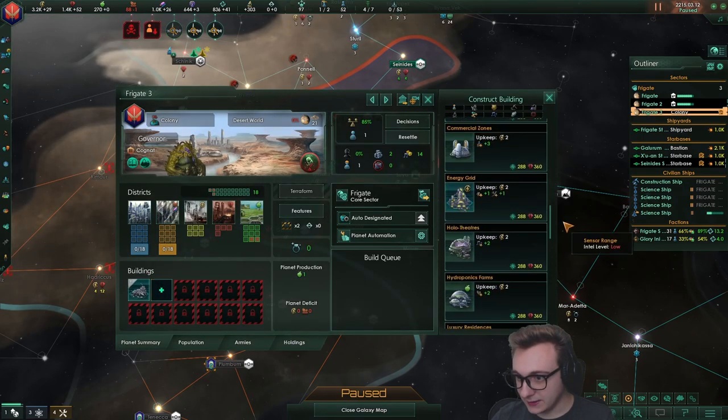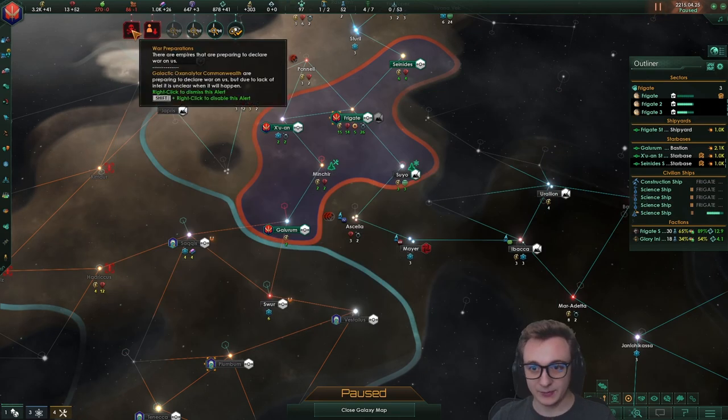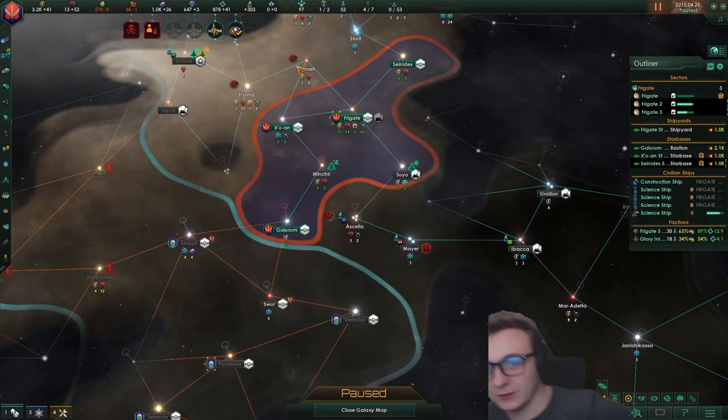We do have our second colony, which we're going to turn into an alloy world. And they're preparing war against us. Oh dear — we need to go quick.